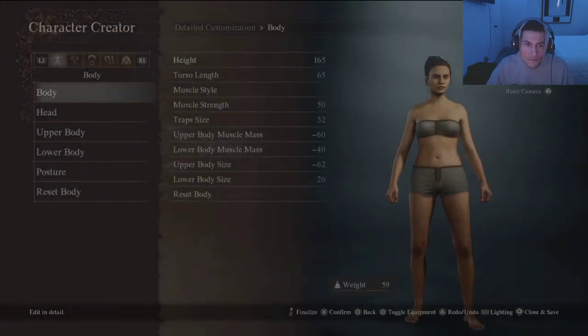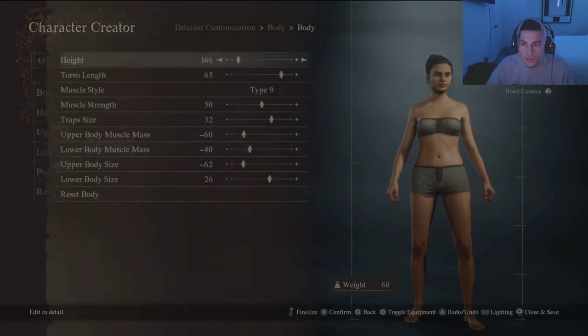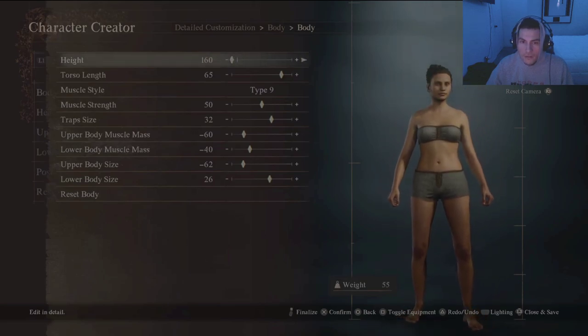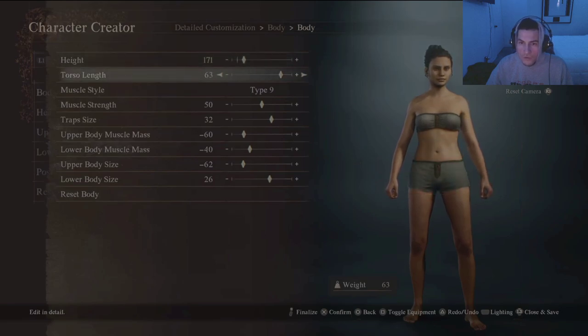So we can do more - okay, what is this? Height in centimeters or inches. Let's go with the giant - 160. Let's go 171 or so. That's short.